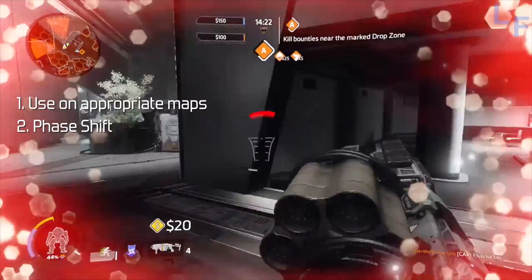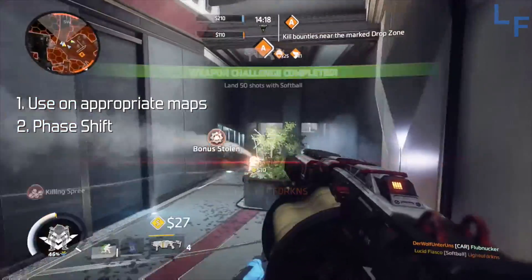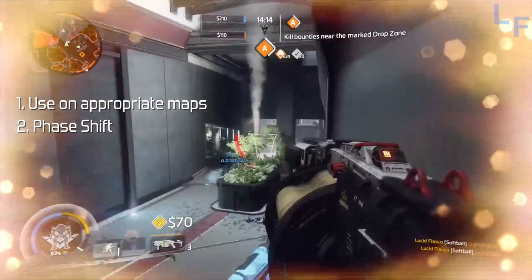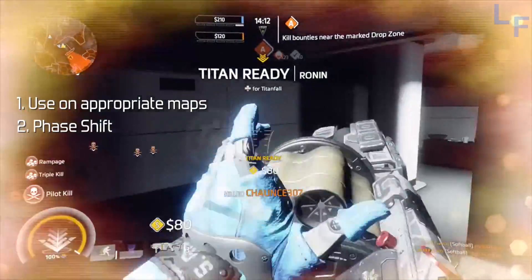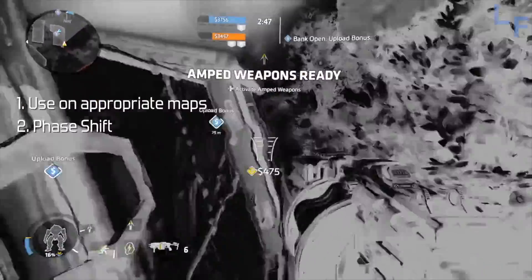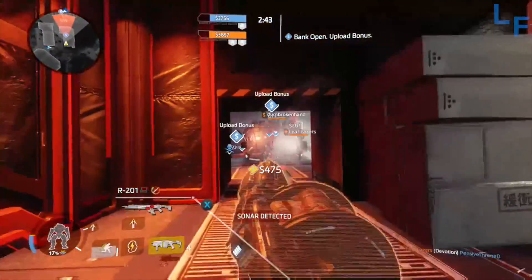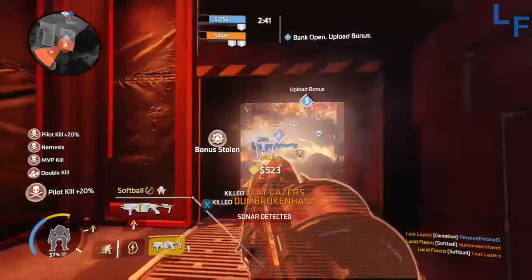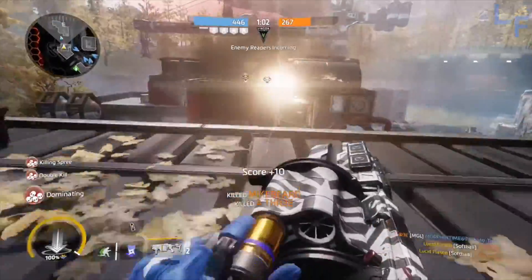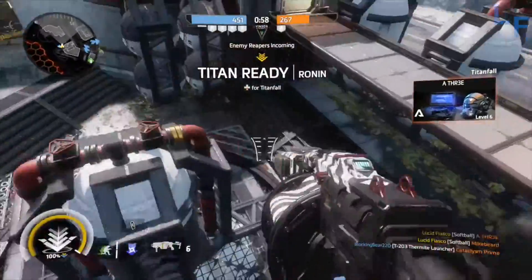Number two: use phase shift. The mantra of softball is attack and retreat. Wallrun above your enemies, fire quick softball rounds, and retreat before they can react. The retreat becomes much easier when they literally can't see you due to phase shift. Also, phase shift can protect you during the crazy long reload time of the softball. Protip: putting Tac to Kill on your softball will allow you to phase shift even more often if you're getting kills. This can be pretty deadly and very frustrating to play against.